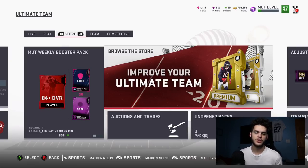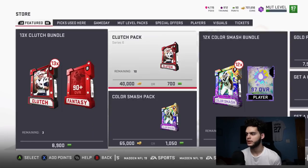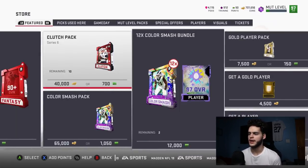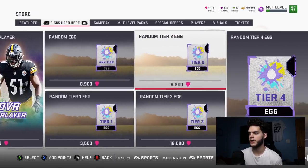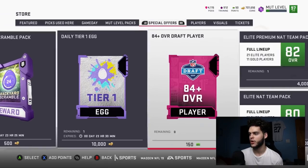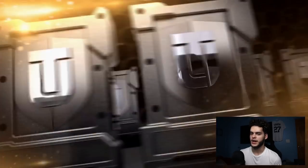So the secret pack — if you go over to the store, I'm looking through featured and it's not there at all. It's not in solos either. I forgot to check Special Orders, which is where it clearly is. It's right here — the Backyard Scramble Pack. There's one remaining and it expires in a day, so hopefully you guys get on today to do this.